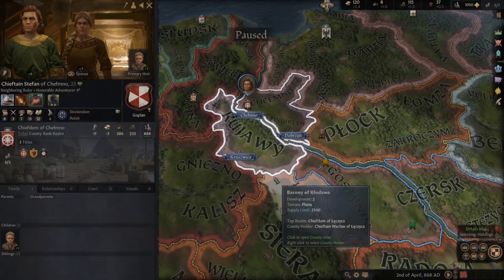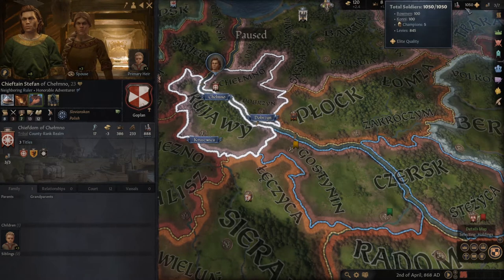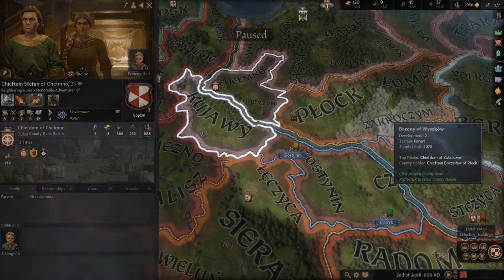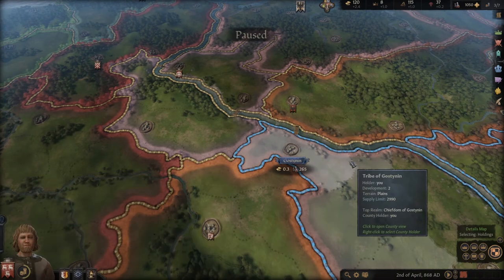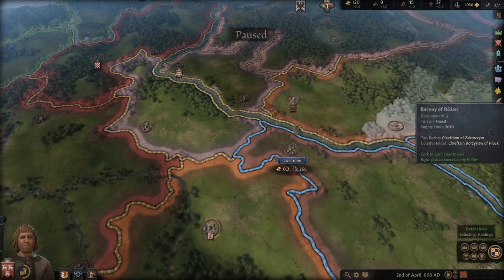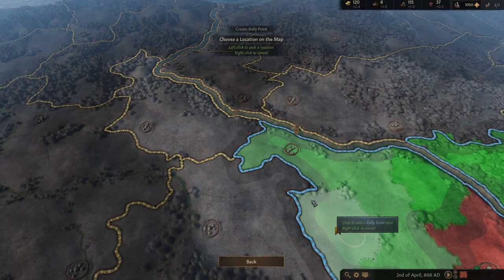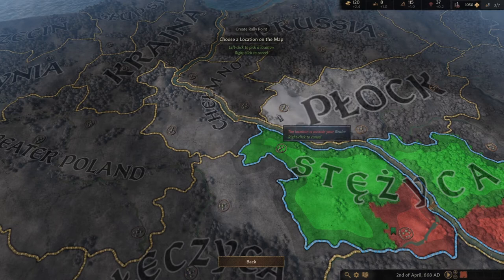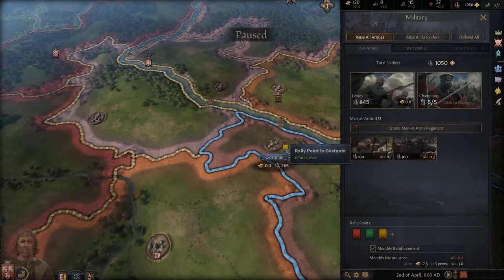I'll show you how to prepare the battle. First of all, make sure your whole army is ready — everybody at 100% and quality is elite. Then you're gonna create a rally point. If you don't have one, go to military and create a new rally point. Choose the rally point closest to the territory you're gonna attack, then left mouse click to create it.